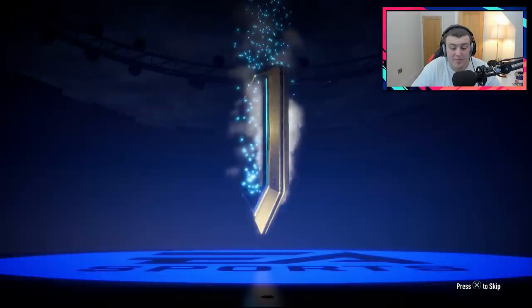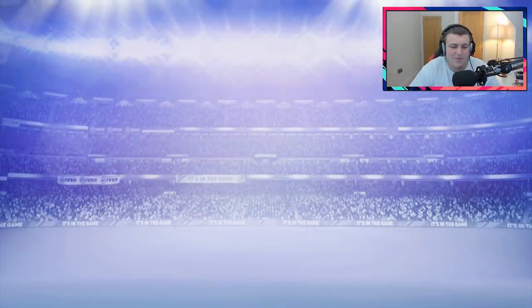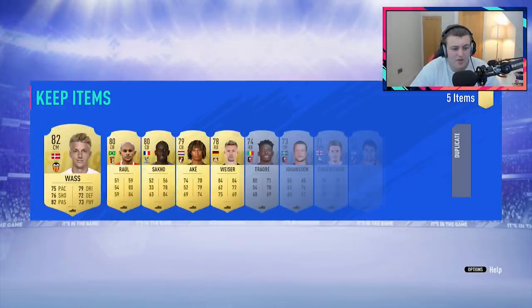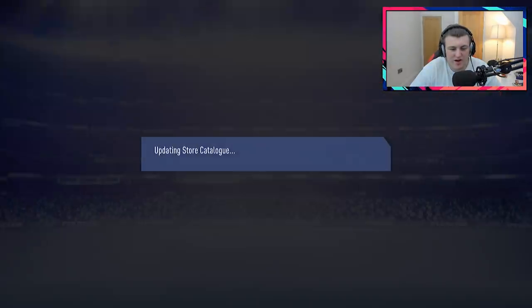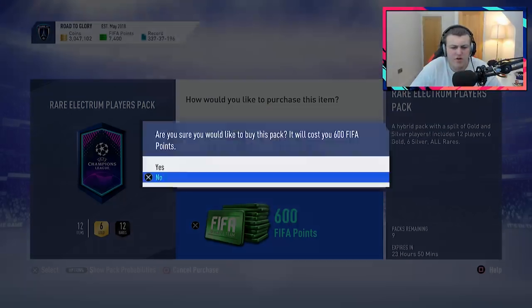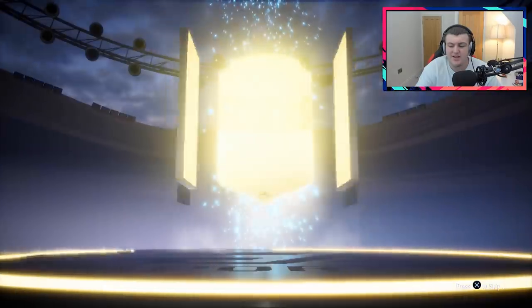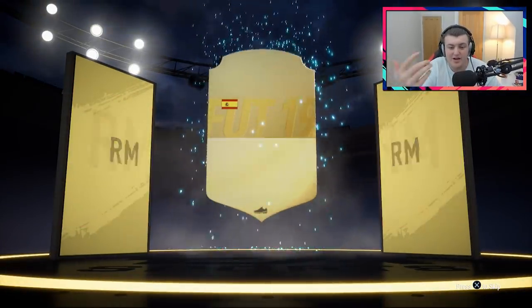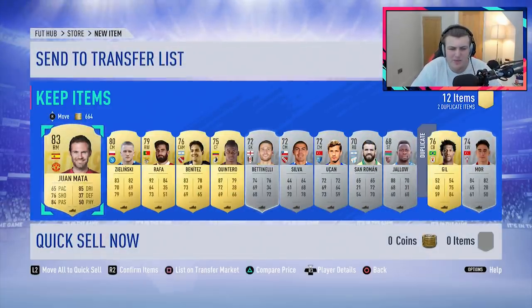Hopefully, we can push on and maybe get a walkout or an icon or something — dreaming big there. Let's go ahead and open the rest of these packs as we get a Vos there. Kodija, don't think you sell for anything. I don't know why they brought out 12 of them — I would have thought they'd bring out like 20, because that's 12,000 FIFA points to encourage people to buy them in batches. But we do get ourselves a Juan Mata — it's an 83, we'll take it.